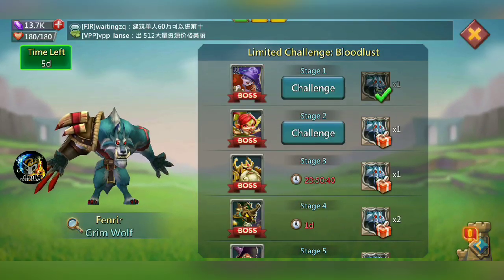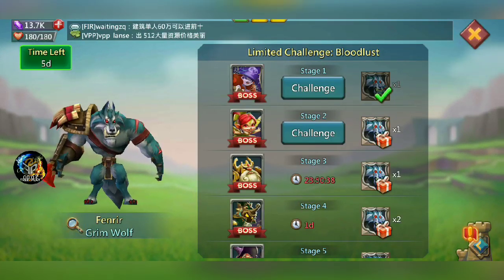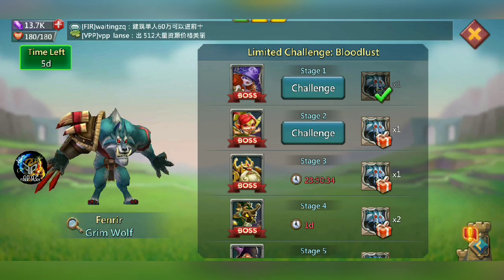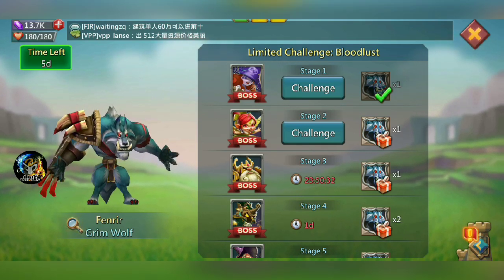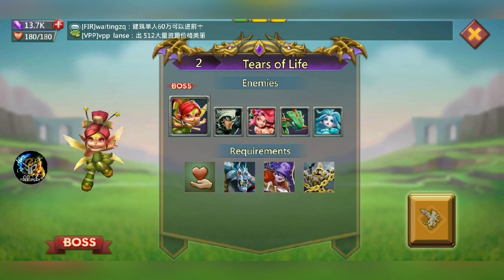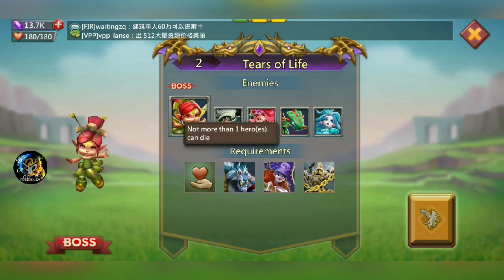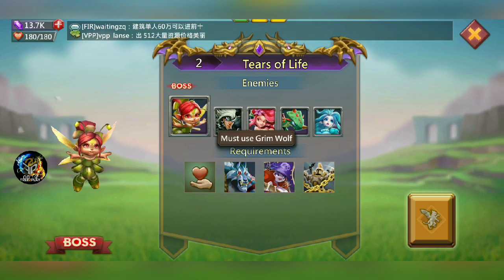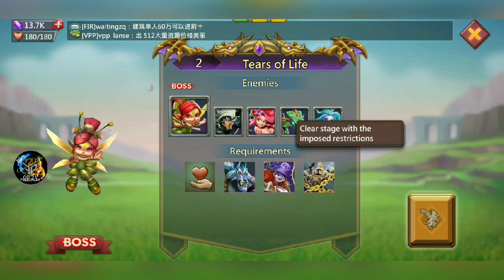Hey, what's going on everybody, Brando free-to-play back on my free-to-play account and we are going to be trying to complete challenge stage two. Let's figure out what we need to do. Not more than one hero can die, must use Grim Wolf, must use the real guide.